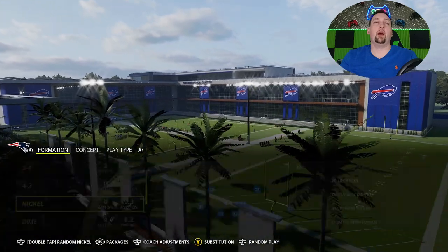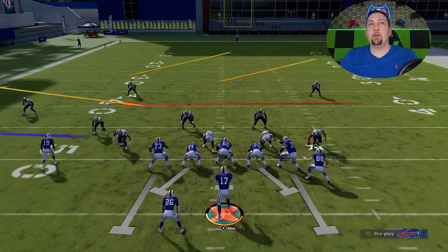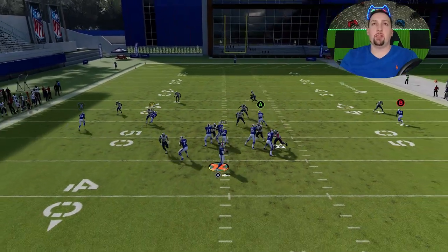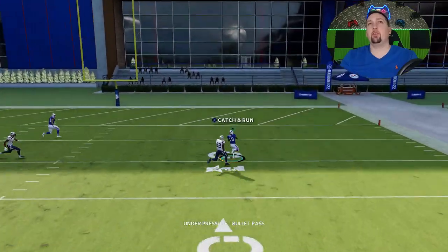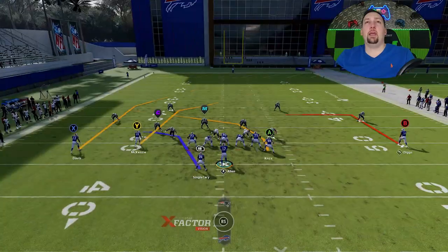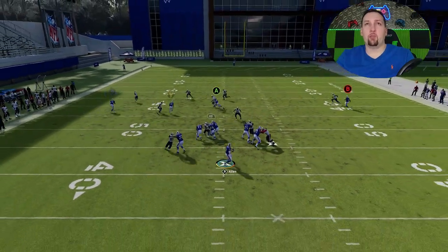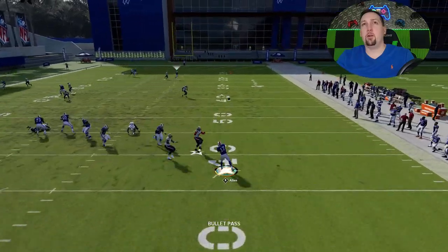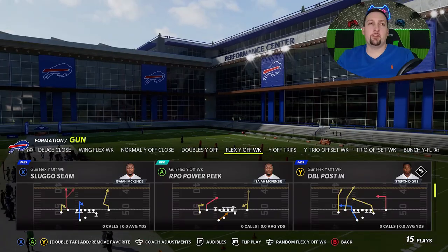Before man coverages, we'll show Cover 4 Quarters real quick. This play is a natural one-play touchdown against Cover Quarters — I don't have to do anything. Both the Y route and X route are going to be open because Cover 4 Quarters doesn't handle crossing routes or post routes very well. Both receivers are going to get open, but just to keep it simple, the Y route is going to be the primary read.